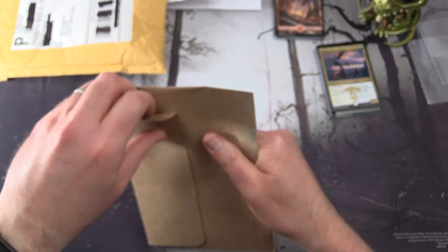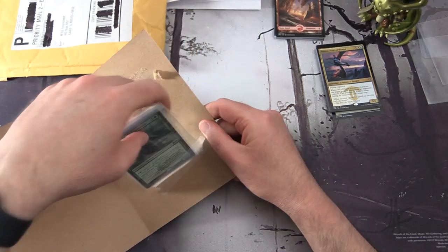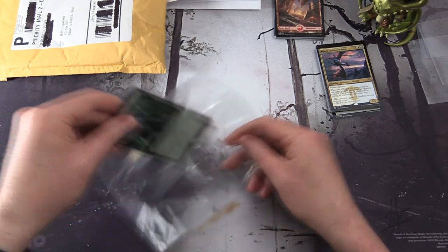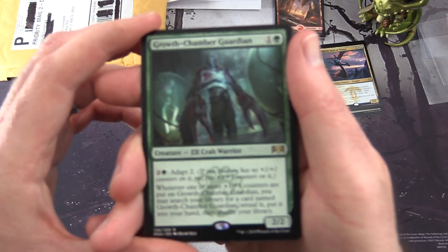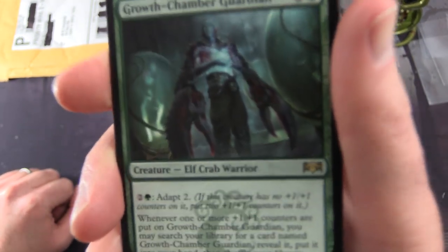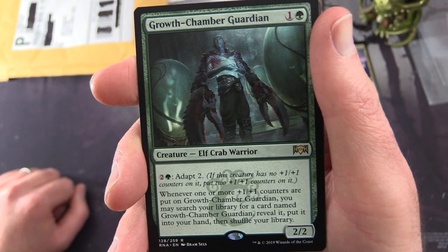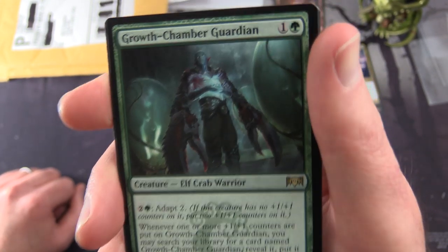Next up we have MTG Unsealed. We have a Growth Chamber Guardian - Creature Elf Crab Warrior, 2-2 for two. Pay two green, Adapt two: if this creature has no plus one, plus one counters on it, put two plus one, plus one counters on it. Whenever one or more plus one, plus one counters are put on Growth Chamber Guardian, you may search your library for a card named Growth Chamber Guardian, reveal it, put it into your hand, then shuffle your library.